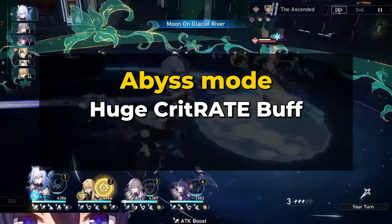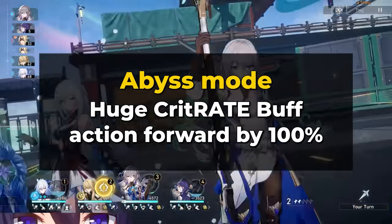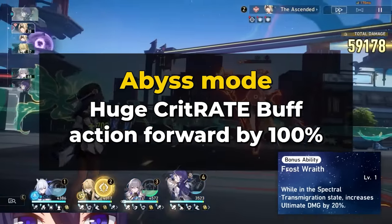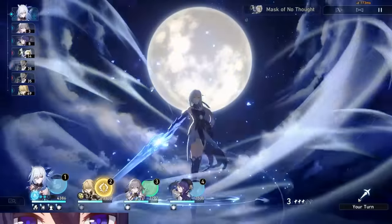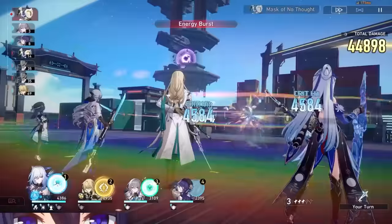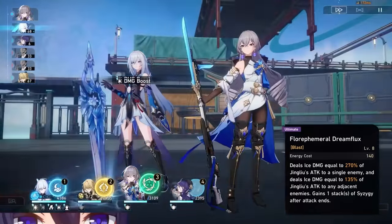When entering the Syzygy state, she gains an absurd amount of crit rate, gets her next action moved forward by 100%, and with her major traces, she also gets an ultimate damage bonus and a huge effect resistance buff. When in her enhanced state, her skill gives 30 energy on use, but without it, her skill gives 20 energy — so you're getting less energy than normal when you're not in that state. Because of that, and her ultimate costing 140 energy, it can feel pretty expensive.